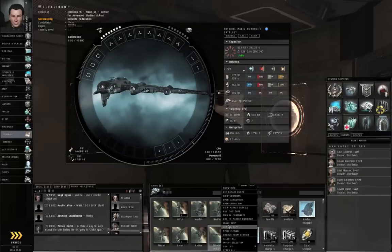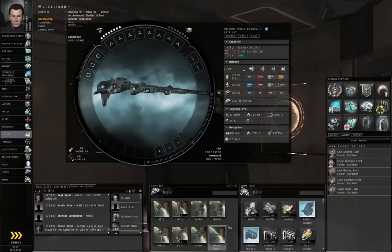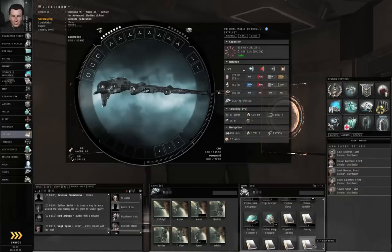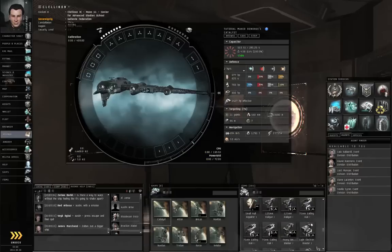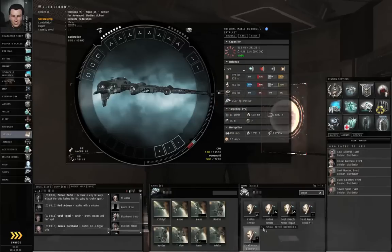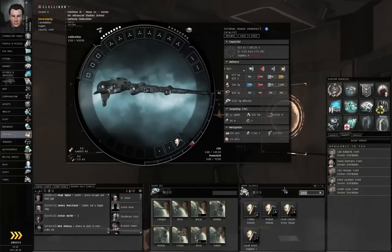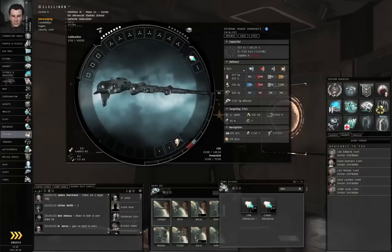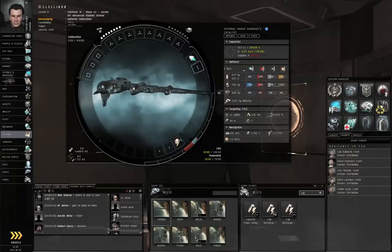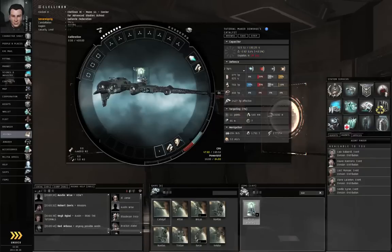Right-click and change the name to Catalyst so we don't have our name in the ship's name. Let's throw on a small armor repairer. There's an afterburner. Let me find my capacitor-related stuff — a cap recharger, cap power relay, micro-auxiliary power core.